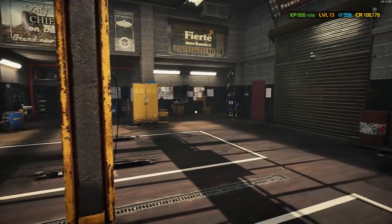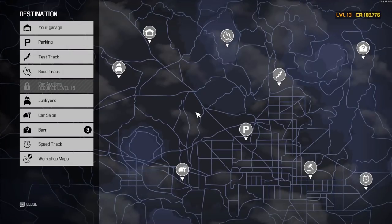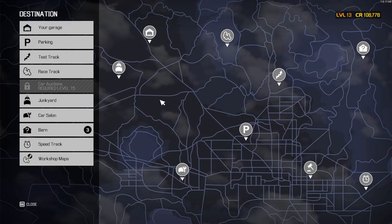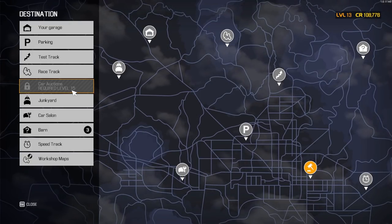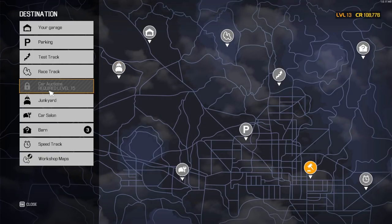Well, hello everybody, Matacaster here, and today we are back once again in CMS 2021, and I figure let's do a ground-up build from the junkyard. At least we're getting really close to level 15. We're at level 13 right now to where we can do car auctions and unlock some other handy new things that I'm quite excited about.